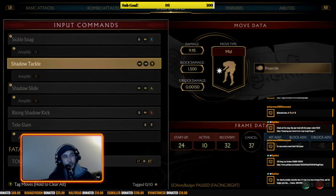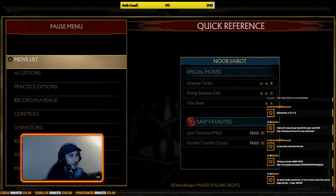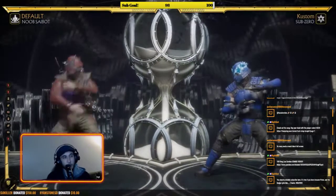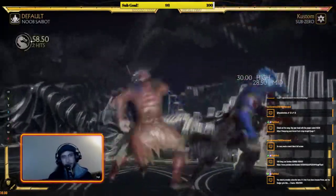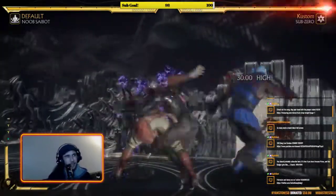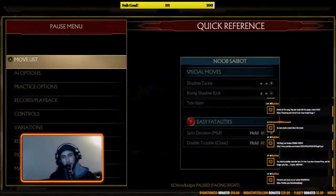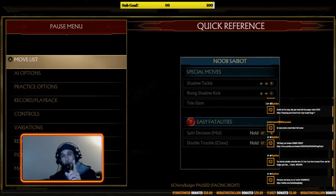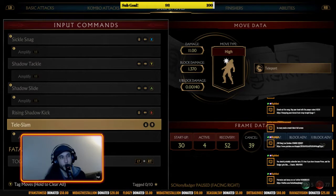The way to beat Noob Saibot is to just have a crazy offense. As for other special moves: shadow tackle and rising shadow kick. Rising shadow kick is a decent anti-air — not the best, since Noob has one of the best anti-airs in the game — but it's really good in the corner where you can get combos off of it. At mid screen it's alright for an anti-air if you can execute down back 4 fast enough on a jump-in.